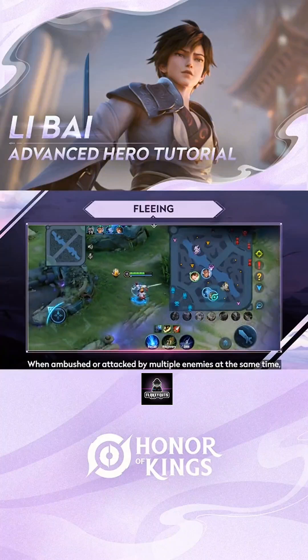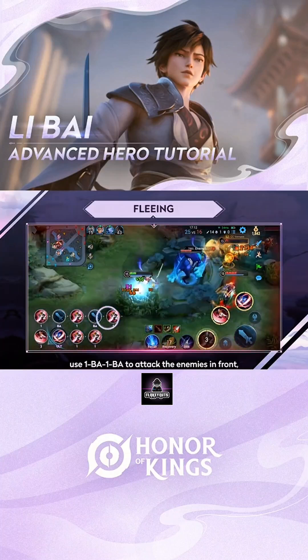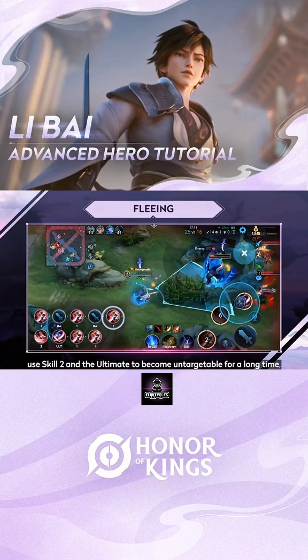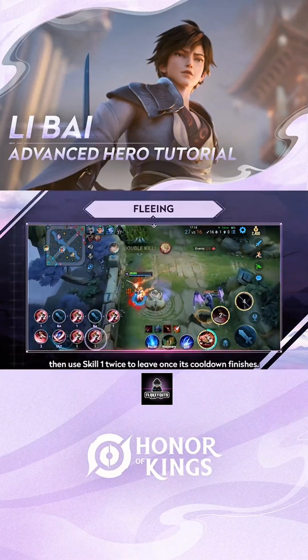When ambushed or attacked by multiple enemies at the same time, use Skill 1, Basic Attack, Skill 1, Basic Attack to attack the enemies in front and use the third strike to flee. When enemies get near, use Skill 2 and the ultimate to become untargetable for a long time. Then use Skill 1 twice to leave once its cooldown finishes.